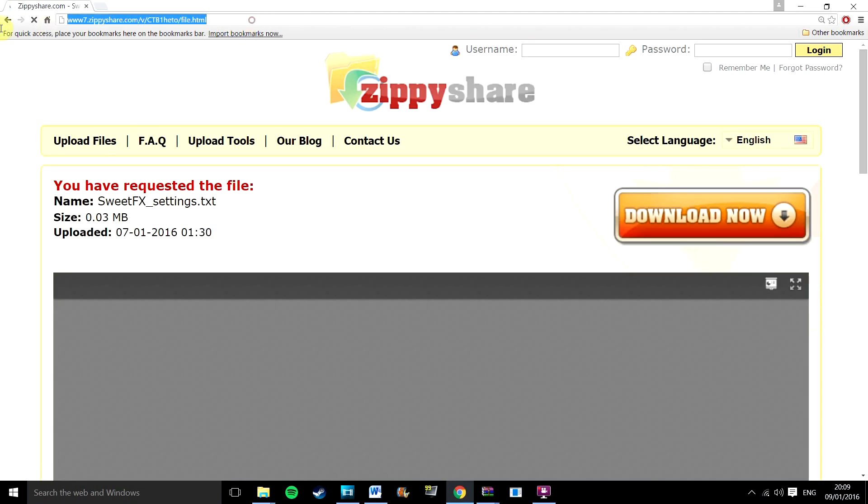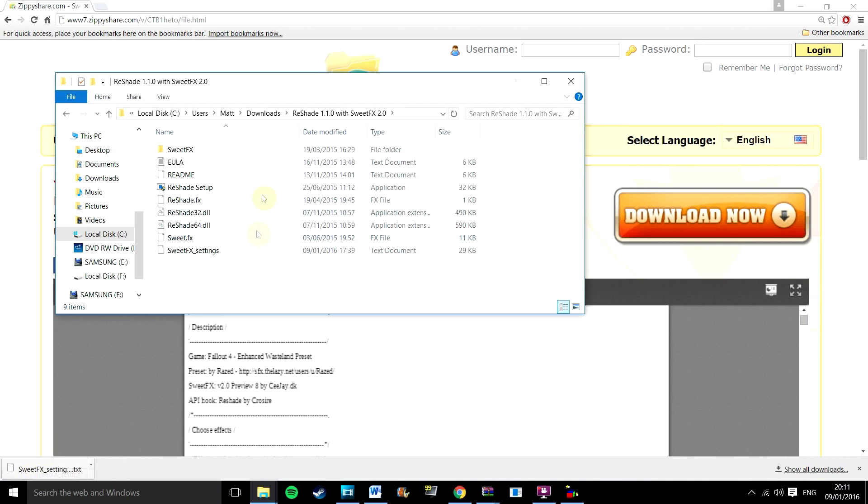You can then download the file which actually has the new graphics settings on it that you'll be applying to Fallout 4. The download location of this file is also in the description below. Save it in the same location that you've put the SweetFX Reshade and name this file SweetFX underscore settings.